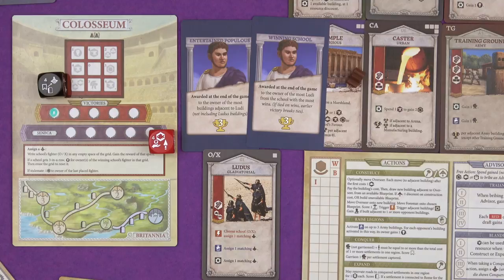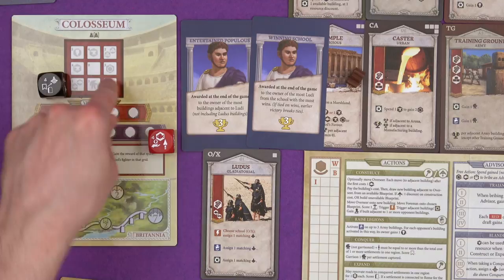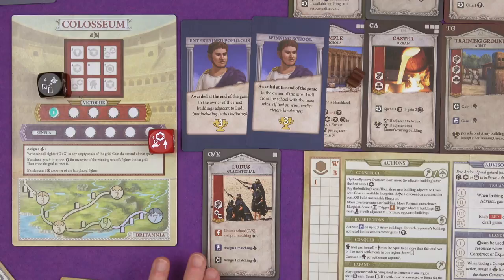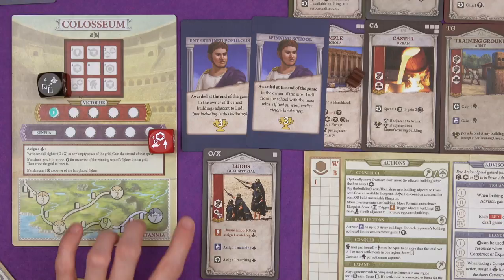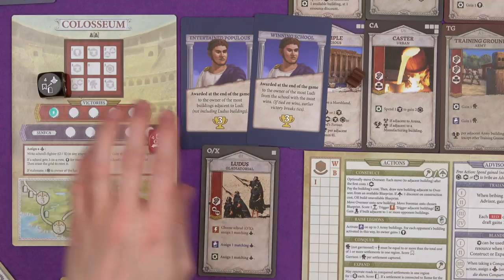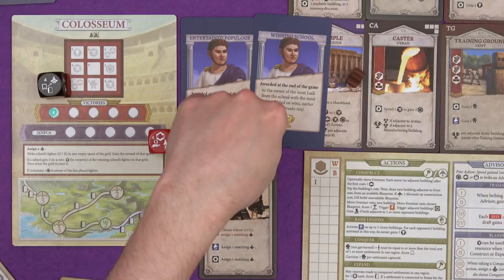The Ludus building is just a tiny single square building, just costs a wood at the beginning of the game. When you build a Ludus, you decide is it going to be a naught or a cross, and that's what you write in the building on the board. When you've built the building, you assign a matching gladiator to the Coliseum. It has a raised legion ability, so if someone takes that action, they can assign a matching gladiator as well. And it's got a production bonus, so if somebody builds next to your Ludus building, you'd get to assign a matching gladiator. The cost increases though if the school you want to build keeps winning, because the cost of the building is actually a wood plus a fish for every victory this school has. So it'll bring a bit more balance to the schools if one keeps on winning. At the end of the game, you've got an award for the owner of the most buildings adjacent to Ludai, and then three points for the owner of the most Ludai from the school that won the most battles.